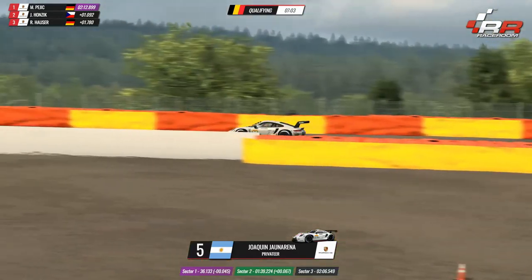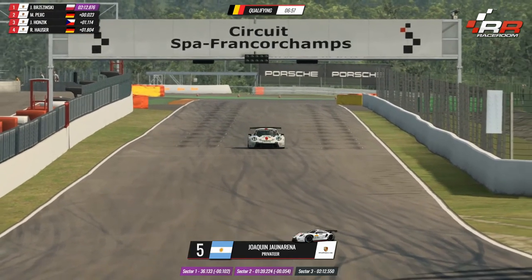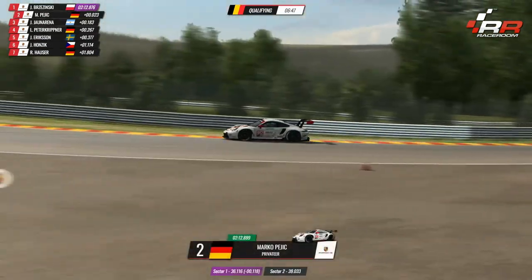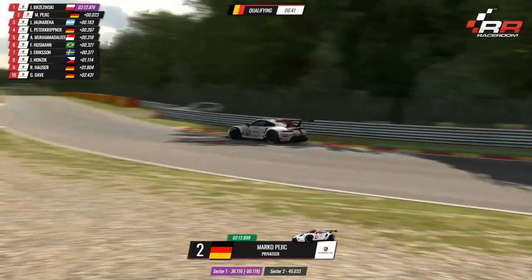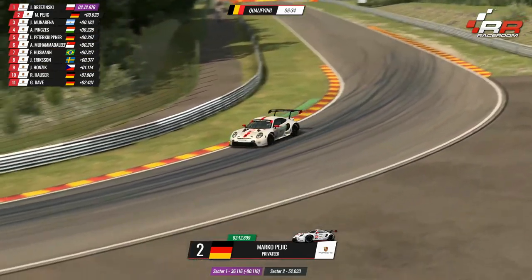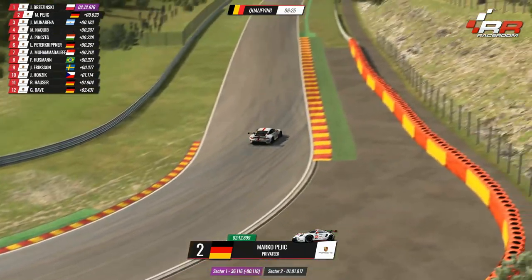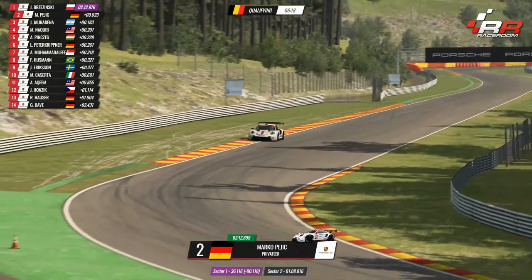Spa-Francorchamps, my favourite track in the world, beautifully modelled in Raceroom. I can't count how many races over the last couple of weeks we've commentated on Spa-Francorchamps across slightly different platforms, but ultimately the same layout that provides fantastic overtaking opportunities and great slipstreaming, but you also need to be technically good through the middle sector. Yeah, it's one of the best tracks in the world — you've got this fantastic combination of high-speed and low-speed corners. It's really difficult to set up the car because you want to be fast on the straights with low downforce, but you need a lot of downforce through the middle sector too — it's all about that compromise.